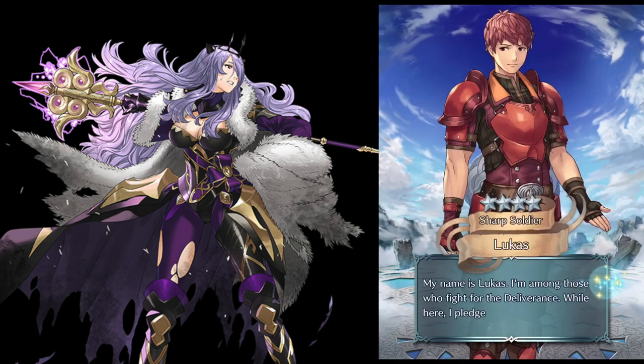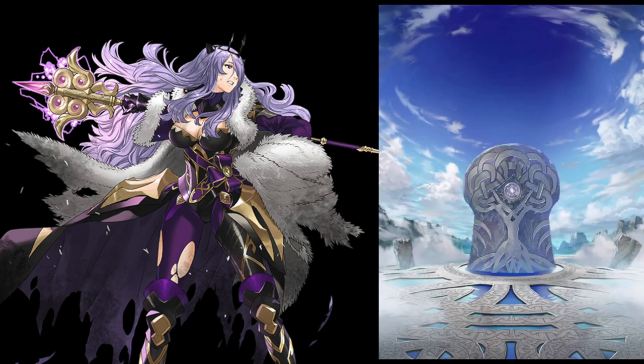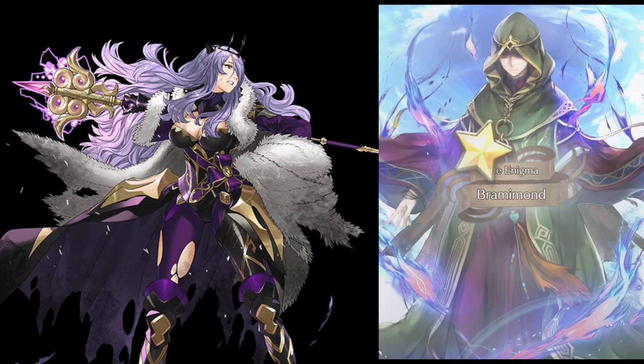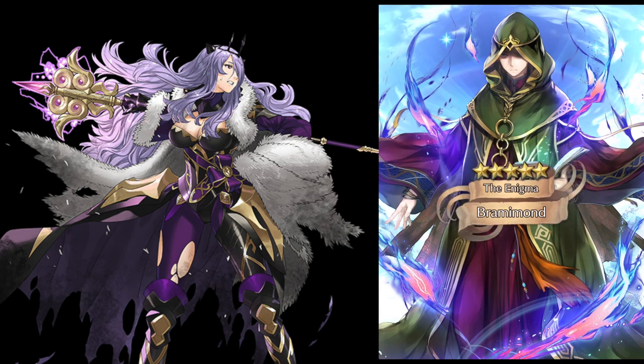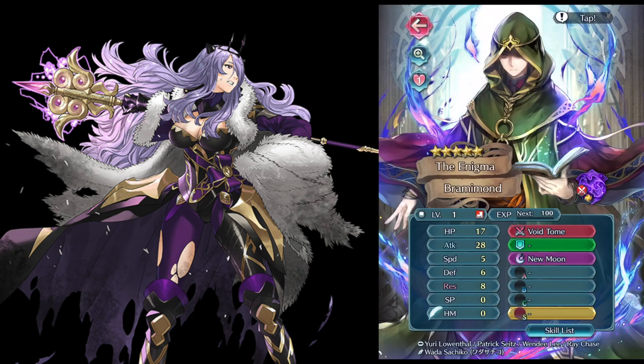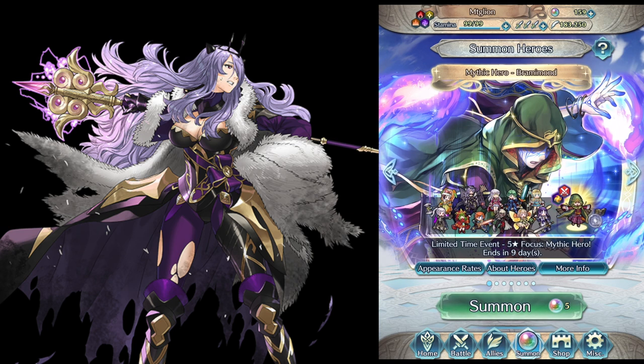Fire Emblem Heroes — I'm not spending money on this game, that's probably why I'm not getting any good units. Just give me Camilla. I got this dude on both accounts — I'll take him. It's actually two dudes and two females — four different characters. I should quit, but I'm dumb so I'm not going to quit.